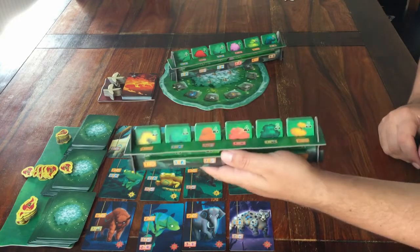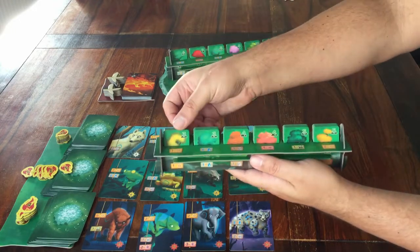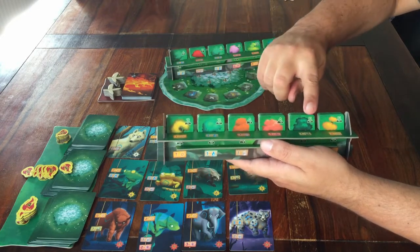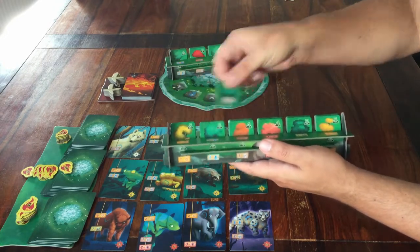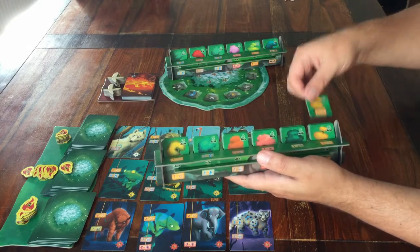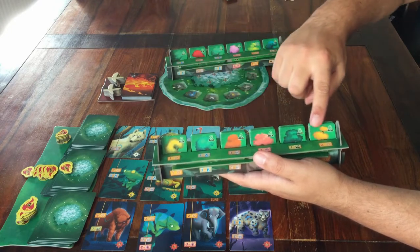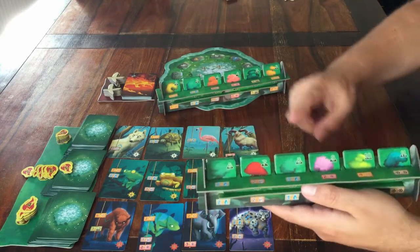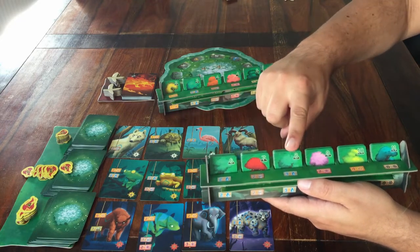If you're setting it up for 4 players, you're done. If you're with 3 people, you have to remove some tiles from the game — return 1 of each tile stack with the numbers 3, 4, and 5 on them; those go back in the box. If you're with 2 players, you remove 2 tiles of each stack with the numbers 3, 4, and 5, and additionally 1 tile from each stack with the numbers 6, 7, and 8.